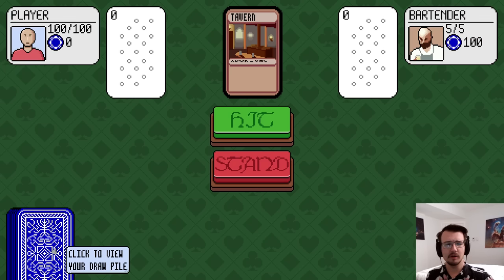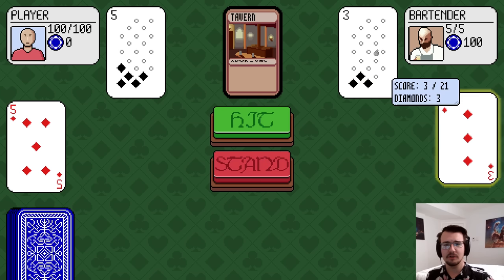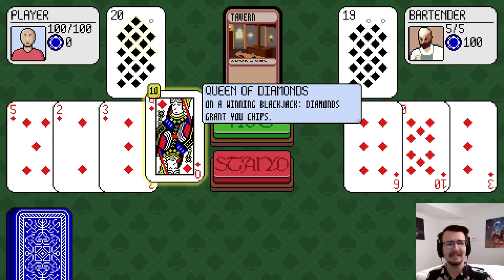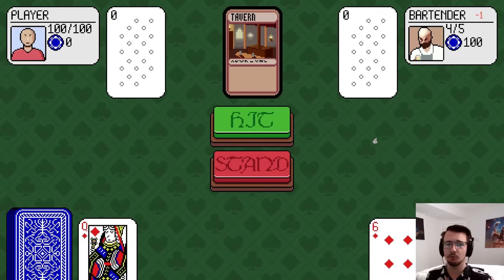The way this game works: we each flip a card, our scores are 5-3, we can choose to keep hitting and get more cards. He's got 19. I would love to beat that, and I did with 20. When we stand, we fight, and the difference gets dealt as damage to him.